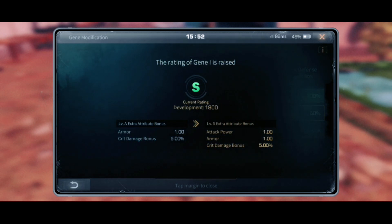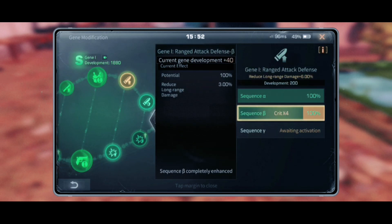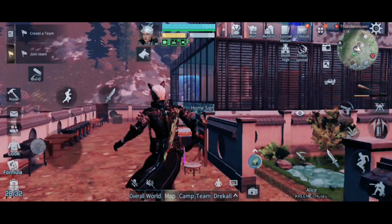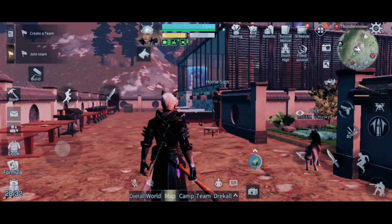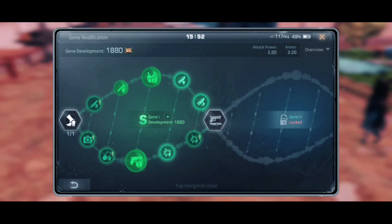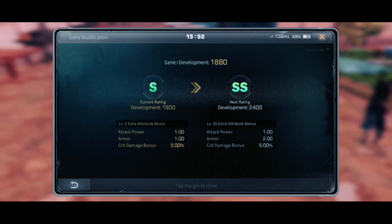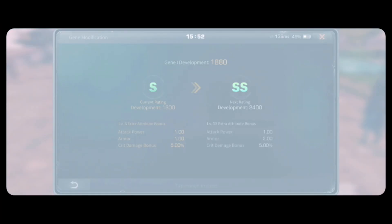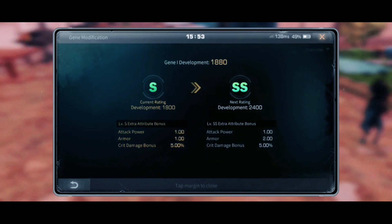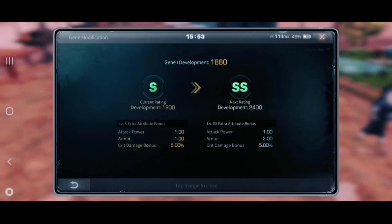So this is when I get the attack power. You weren't getting the attack power when your gene was at B or C and you left it and moved to the next gene — you weren't getting anything until it reaches S. SS is another armor point, so I would have to go to gene 2. This is very much valuable, crucial information.